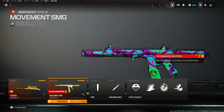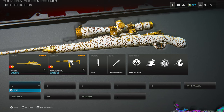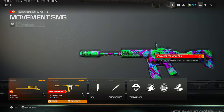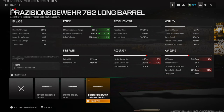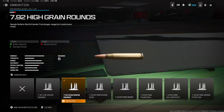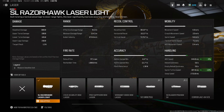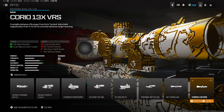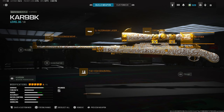The last and final class — number one for Rebirth Island — is the CAR and the craziest SMG build ever. For the CAR we're using the last barrel for affected damage range and bullet velocity, High Grain Rounds for more bullet velocity and damage range, the first laser for ADS and sprint-to-fire speed, and the Crayo 13X VRS scope. The last attachment is no stock — it makes the scope look weird but trust me, once you get it down, it's disgusting.